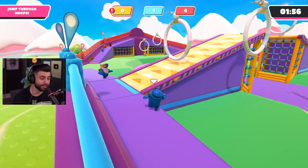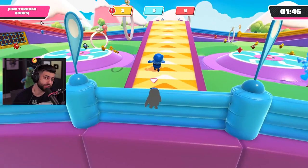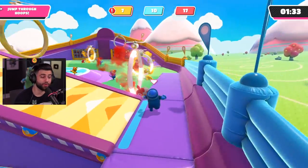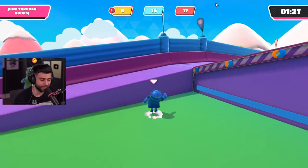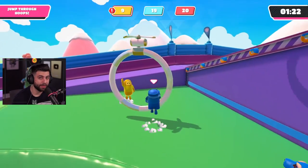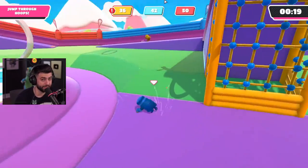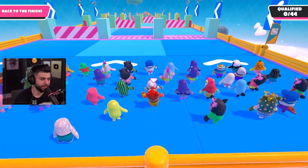Now we're jumping into Hoopsie Daisy. It's really important to control an area. I like to control around the conveyor belt because a lot of hoops spawn there, but if it gets too contested I'll go to the other side or the center spinning circle. You don't want to go for circles that other players are already closer to — go for circles you have a head start on. You can really carry a team if you control a spot well and hunt down the gold circles, which count for five points in just one jump.